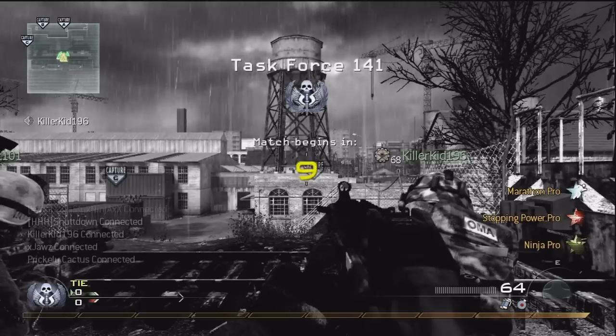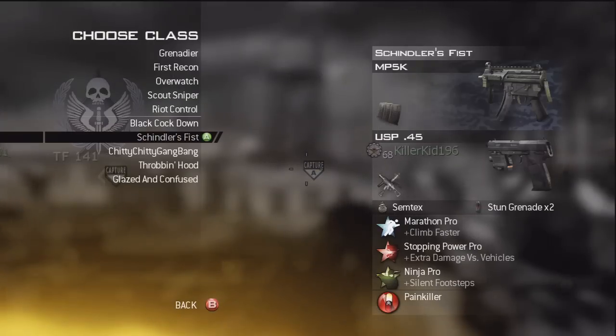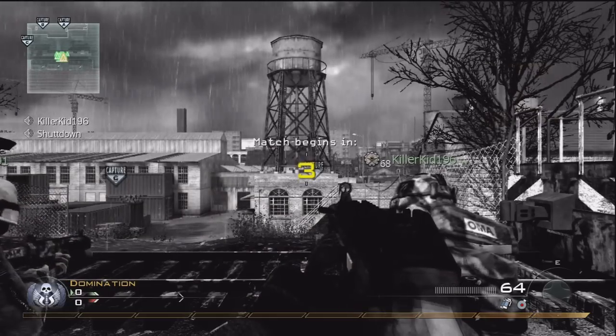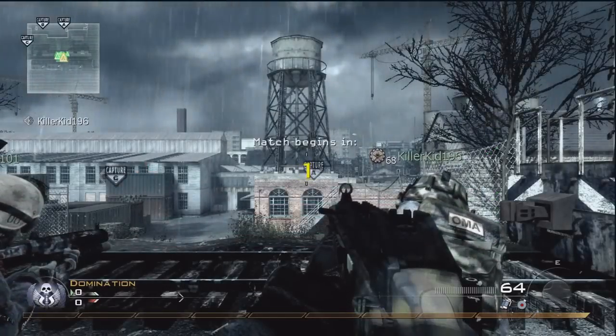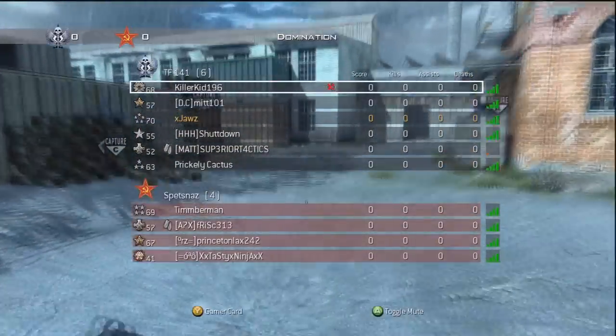Hey, what's going on everybody? It's XJaws and this is the second gameplay from the new map pack. This map is Storm. And Storm has the rain coming down, kind of like Underpass or Downpour from Call of Duty 4.